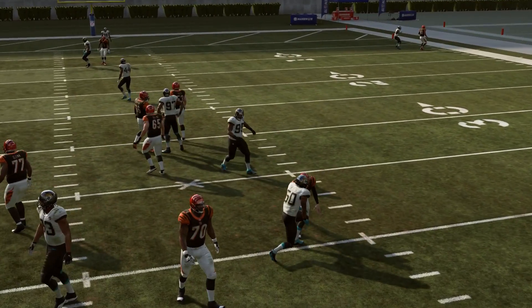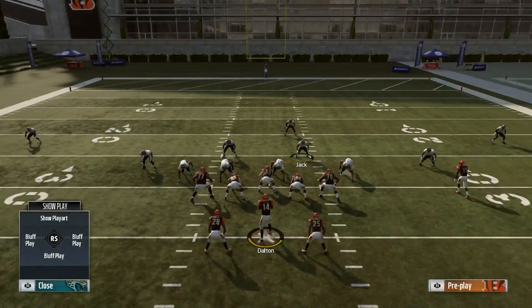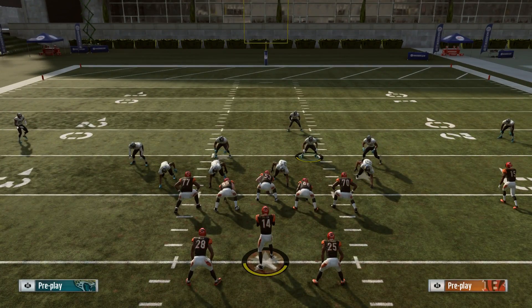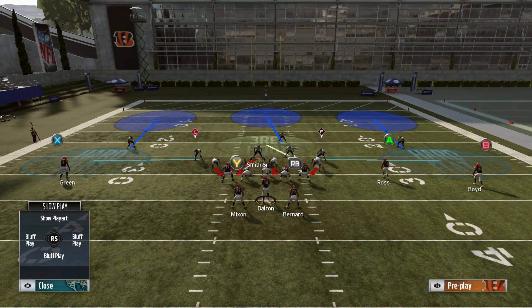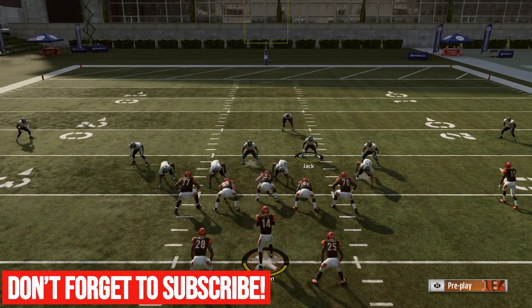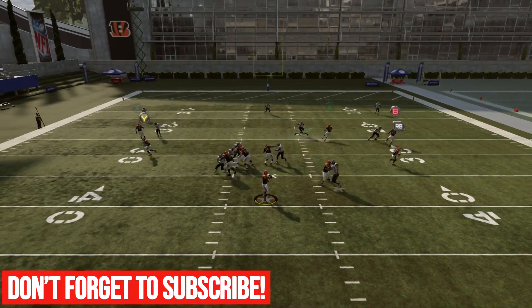We have the flats open there of course — you're not going to have everything wide open against a blitz. If you want to cover the flats, an extra step would be shading your defense underneath, which is right trigger plus triangle and down on the right stick. That covers the quick flats. There's always going to be something open when you're blitzing — that's just the nature of it. You can't cover everything and blitz at the same time.